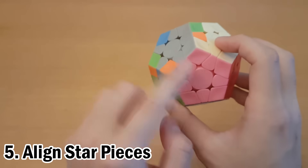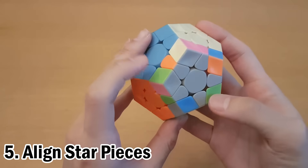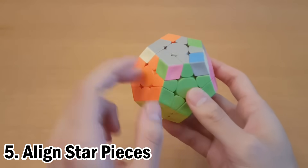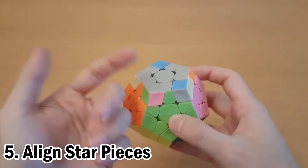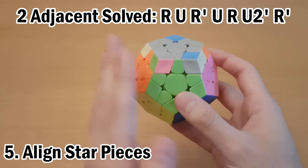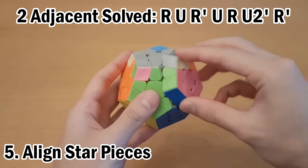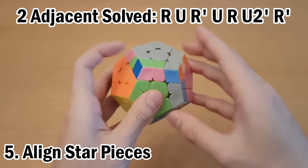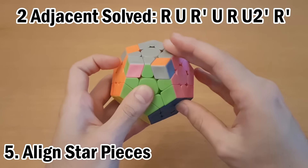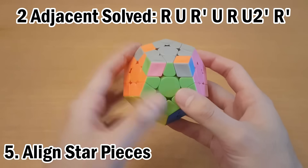In this step we want to line up pieces of the star as many as we can. In this case I only have one, and I'll turn the top around until I can see if there's more. Here I have lined up two that are next to each other. If all of them end up being correct, that means you've skipped this step. But if the two correct are next to each other, then hold them on the front and left, then do this algorithm — which may be easier to memorize visually. You watch this pair come up and out, move it out again, and then move it all back at once. You may find all the edges solved now. If they're not solved, just do it again and they will be solved.